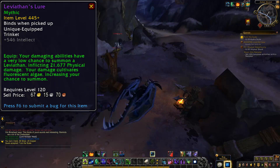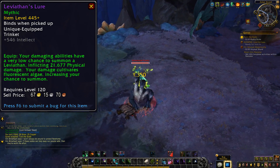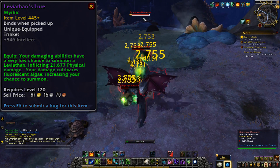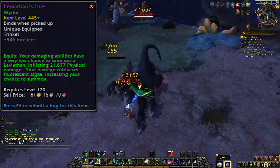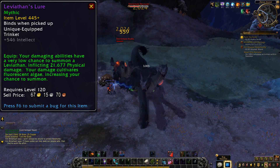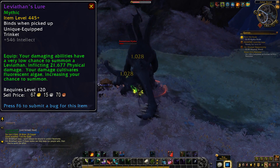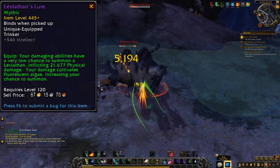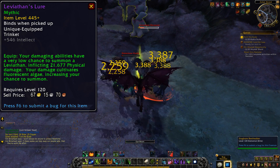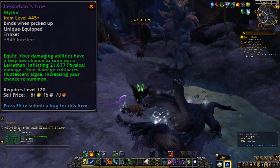Up next is the Leviathan's Lure, another intellect trinket which gives your damaging abilities a very low chance to summon a Leviathan, inflicting about 22k damage to your targets. Your damage cultivates fluorescent algae, increasing your chance to summon. I wonder why they decided to do the effect this way — the more you damage a target, the higher the chance of the Leviathan showing up to dish out some extra damage. Maybe to stop it being so effective against adds or in AoE, but if an add stays up long enough you should be able to get that algae growing. It's an interesting one, though it's not like we haven't seen similar trinkets in the past. I don't think we've seen any with a baked-in ramp-up effect though. The faster we kill a boss, the less Leviathans are going to show up to bite on that lure. That's one thing to keep an eye on.